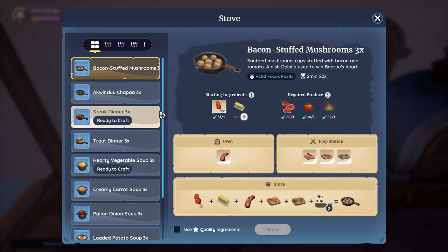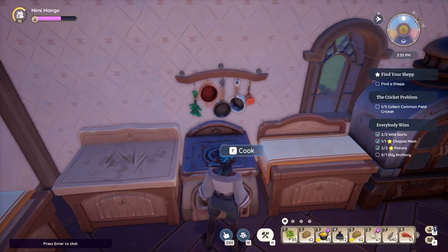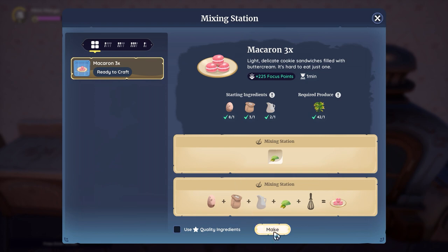Did you know each table in the kitchen can hold different recipes? For example, the prep table can have different ingredients from the stove and the oven.